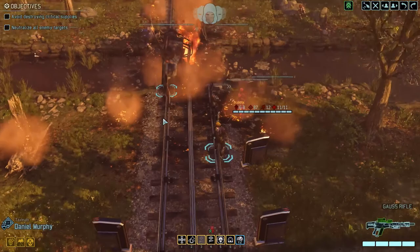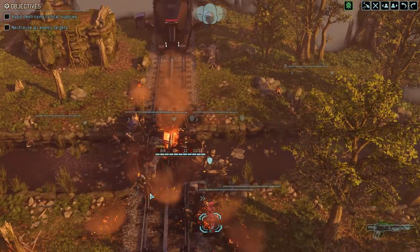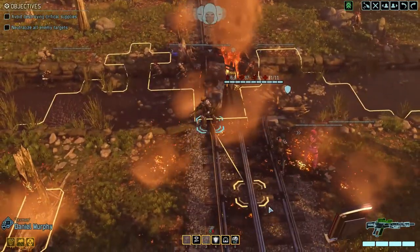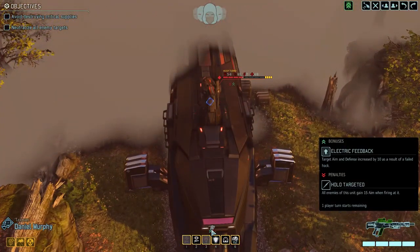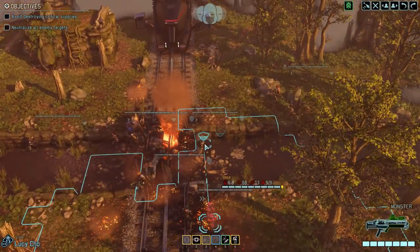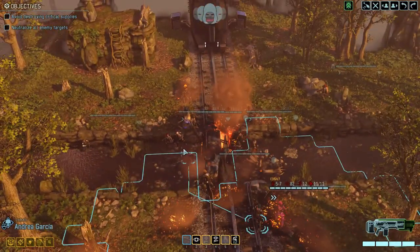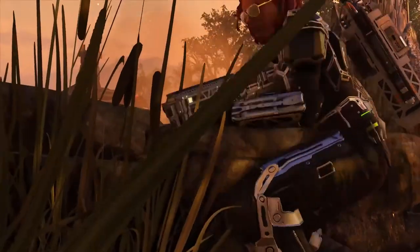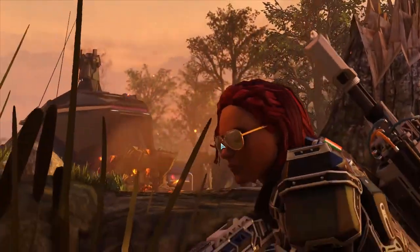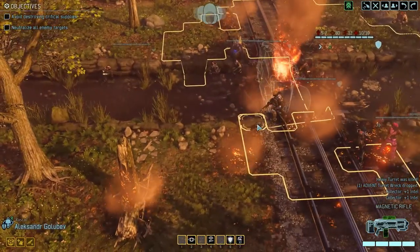Electric feedback only gets plus 10 aim and defense — I always worry that when I'm hacking those things I'm going to cause myself trouble if I fail, but really plus 10 aim and defense isn't the end of the world. As long as situationally it's not dangerous to fail — if there are loads of other pods or something — it's worth bearing in mind. Hostile target down.